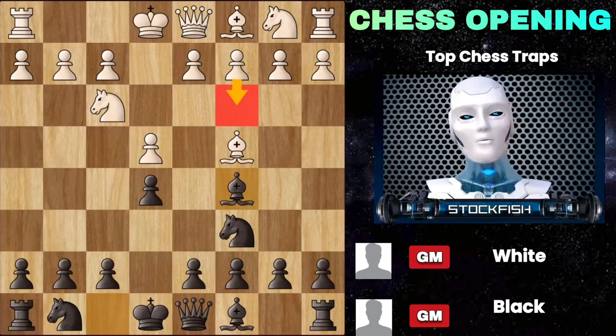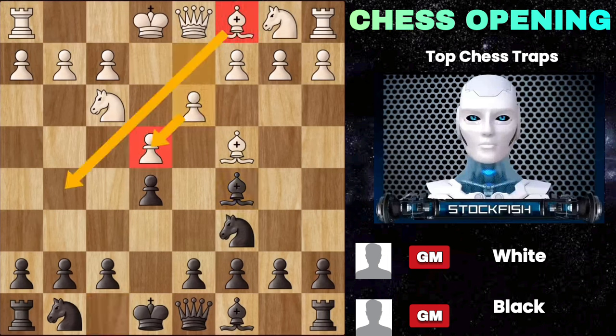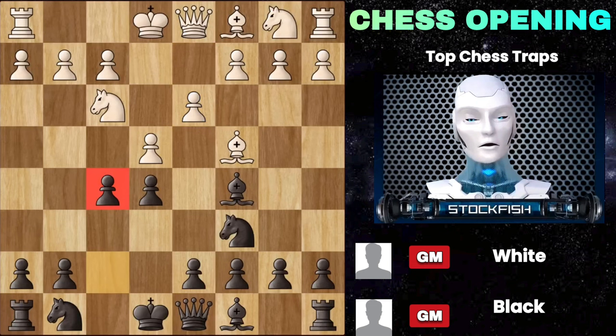White can play c3 and attack the center, or simply castle and safeguard his king. Another popular move is d3, defending the pawn and opening up the diagonal for the bishop. This is what we want him to play, because after that we have this tricky little move — pawn to f5. It's called the Lucchini gambit.